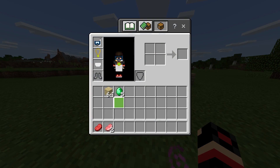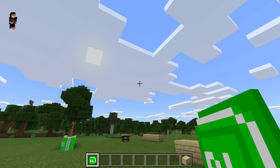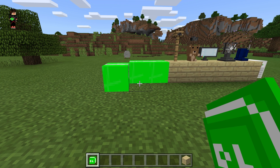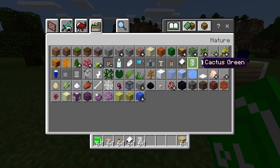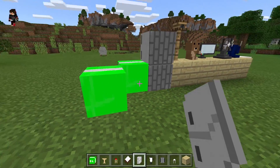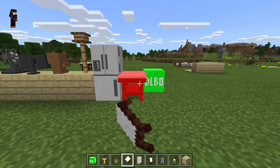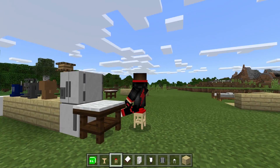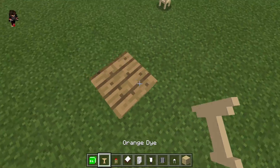You're never going to believe what I just found — to spawn all the cool items, you need to use these boxes right here! This is actually one of the best add-ons in Minecraft Pocket Edition. Let's grab some of these and spawn them. Oh my god — that is a really cool fridge in Minecraft! Let's try the table as well, and we have a chair — and we can sit on it!